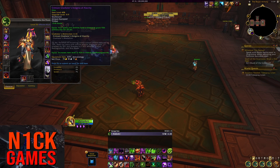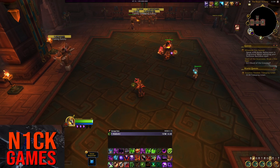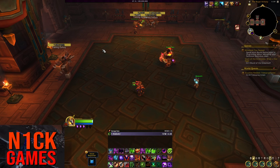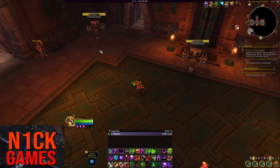I'm also using the Crimson Gladiator's Insignia of Alacrity. It just provides a flat amount of Haste and has a chance to give you Primary stat for 20 seconds. But overall, that is it for this video. If you guys enjoyed, please consider dropping a like. And if you guys want to see more content in the future, definitely consider subscribing. Thank you to everyone who has supported this channel — I love you all. Thank you for 350 subscribers, you guys are awesome. I hope you guys have a great day, evening, and morning, and I will see you guys in the next one. Peace.